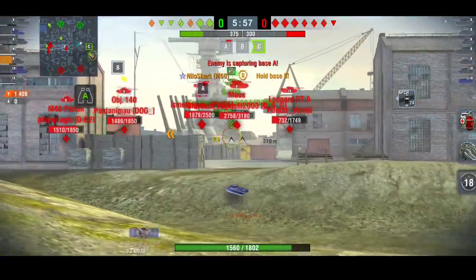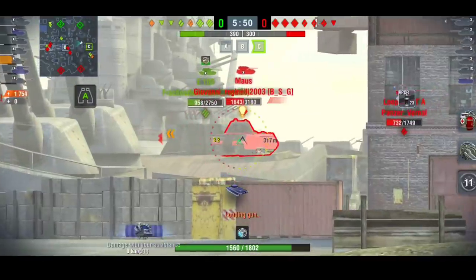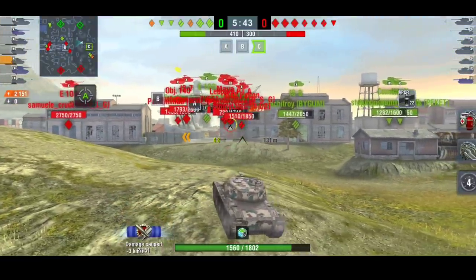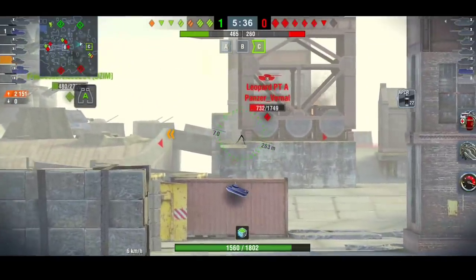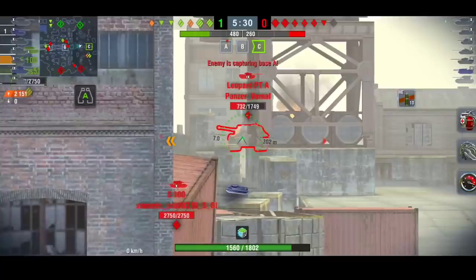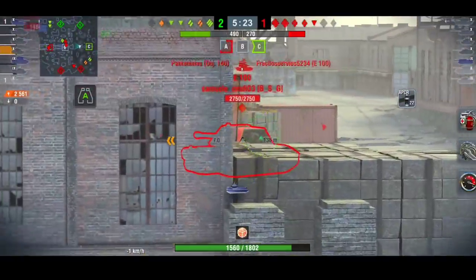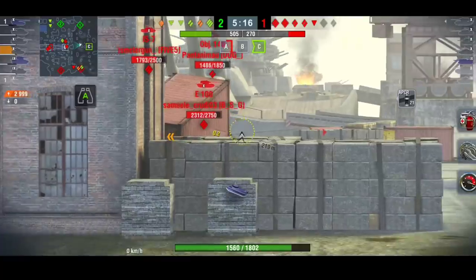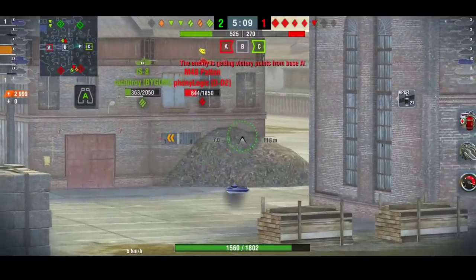This is what I mean about being a sniper - you can actually be a sniper in this tank. I'm not saying sit at the back and just farm damage, but in these situations there is absolutely no reason for him to move. Look how many tanks are around that area and he's still farming - 2.1k damage. He goes for the Leopard PTA, and despite the E100 spotting him, he backs up and gets a nice high roll into the E100. He's now on 3k damage and hasn't taken many hit points.